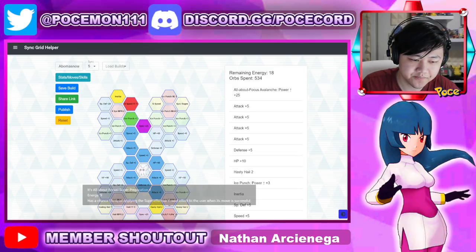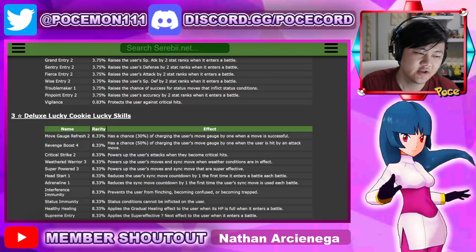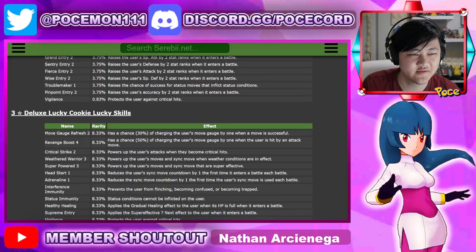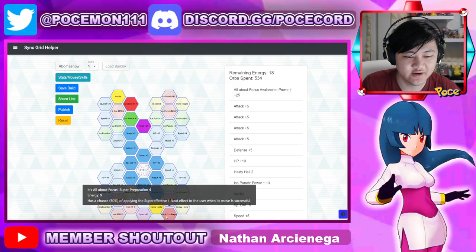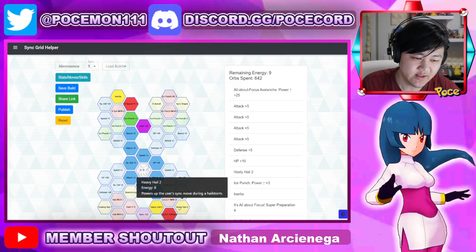You could go for Hasty Hail over here, or Super Preparation. She has Super Preparation — if you need it, just go for Super Preparation. And then Heavy Hail too. You could do something like this against super effective opponents — if you're not fighting super effective, there's no point doing this.